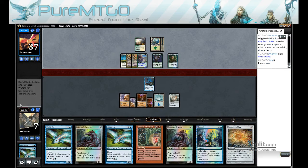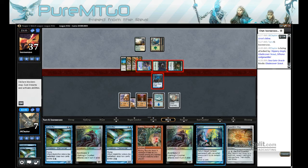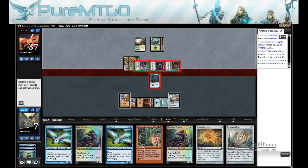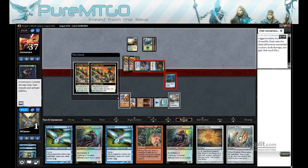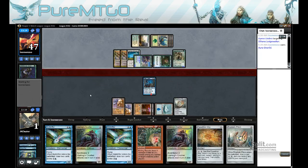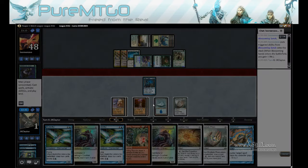I think we can Repeal the Hyena Umbra. They got a block here. There's some 5/5s — I'm going to take 6 instead of lethal. Nothing we can do there, let's go ahead and move on to game two.